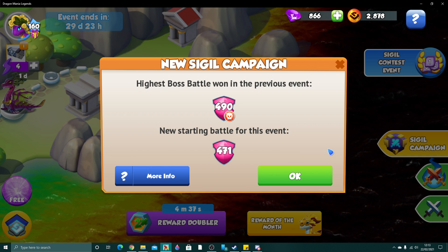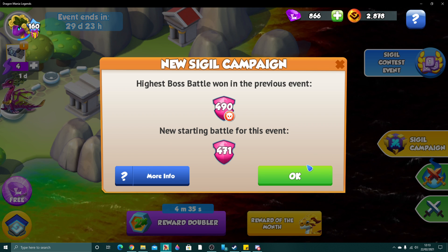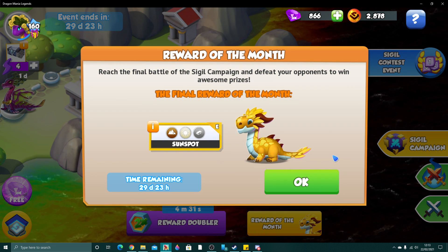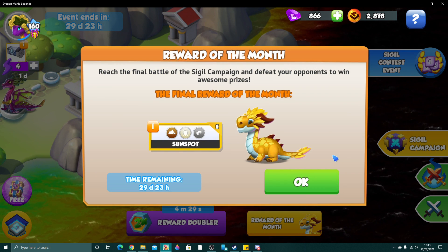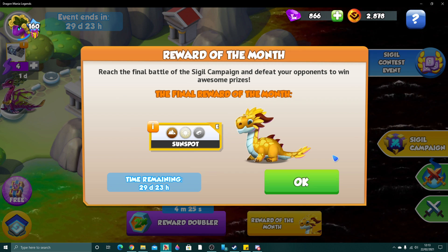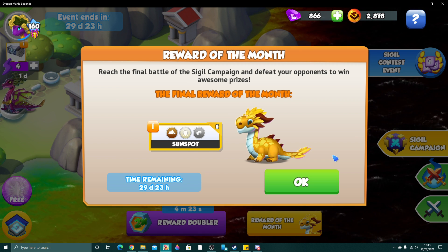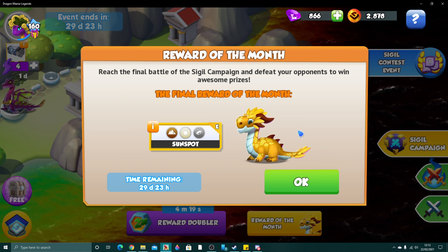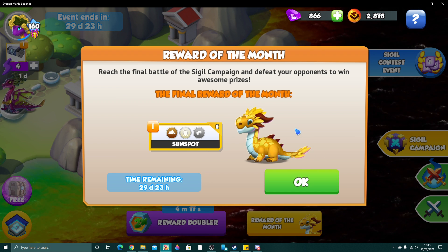Because we finished the last map, we've gone back to number 471 for this time. The reward of the month in the new Sigil Map is Epic Sunspot, who is a pretty-looking epic Earth, Light, and Metal Dragon. When you finish the map, you do get this dragon.